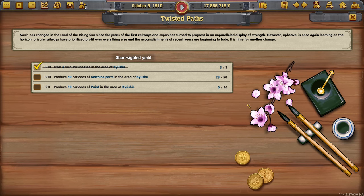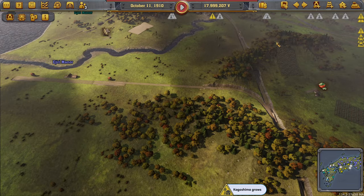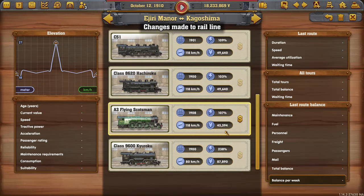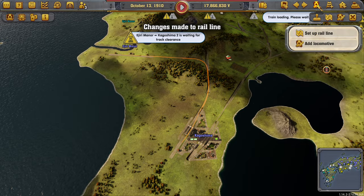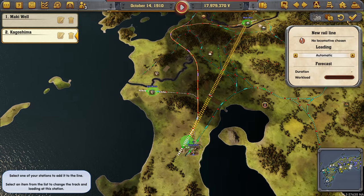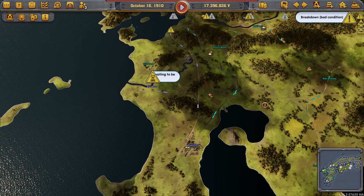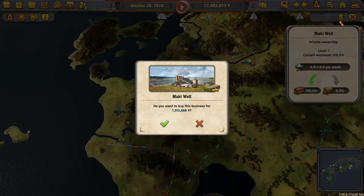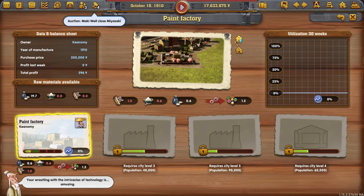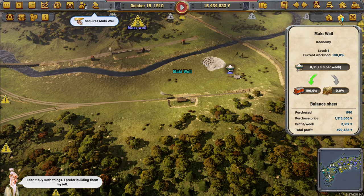Now we've got the machine parts flowing again. Did we set up the stuff over here? No, we didn't — that's something we need to get going as well. So you go there, four is probably enough. This guy, go here, I'm just going to do eight for you. Are you not producing enough? Nope, you are not. Let's purchase you. Let's get this guy upgraded as well.